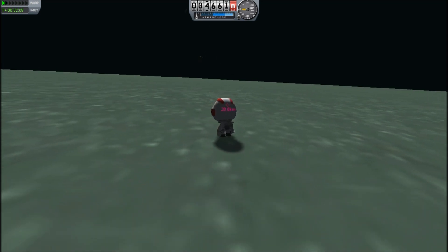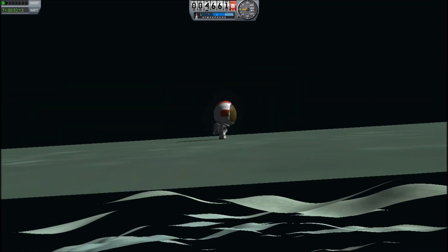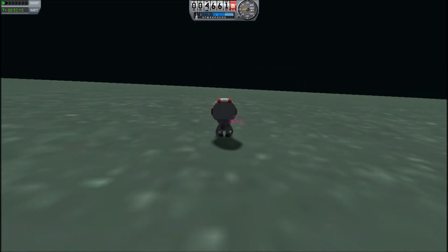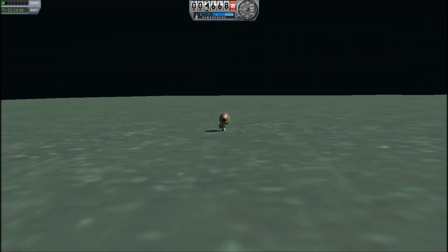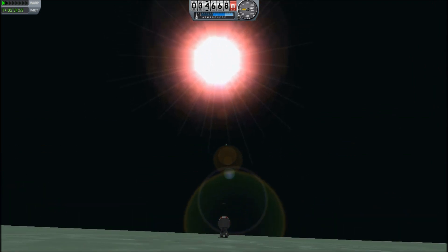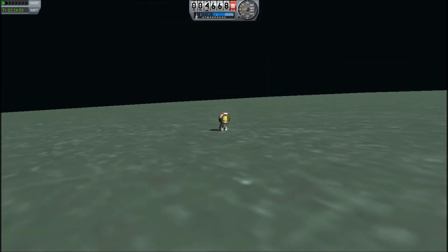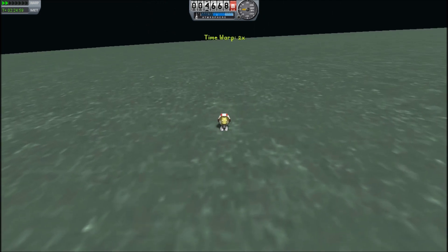Of course, if that's not the case, we can still perform a rendezvous using the capsule's engines. Here we are at 61% fuel. There's the sun and Kerbin and the moon — those would be a great visual cue.